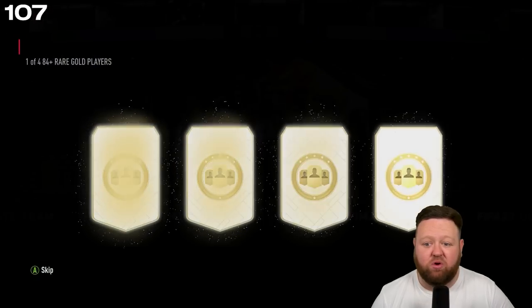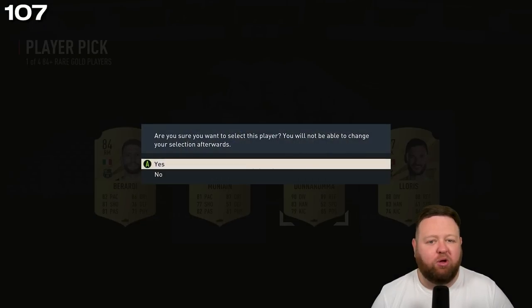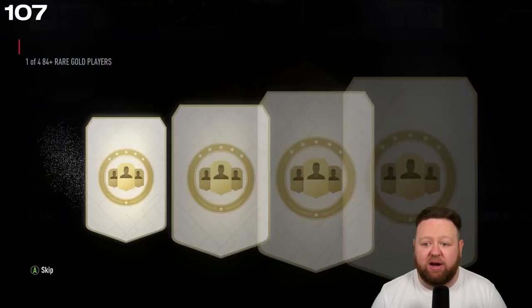And then an 88 in Donnarumma — no complaints really getting two 88s in those player picks. We get ourselves one of four 84-plus for 11 wins.